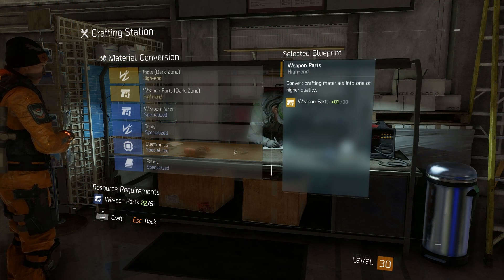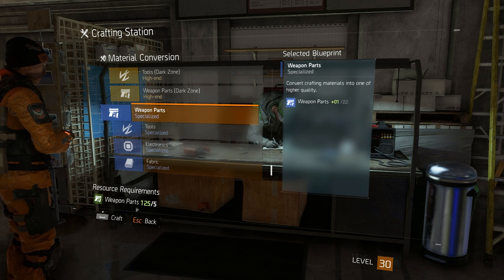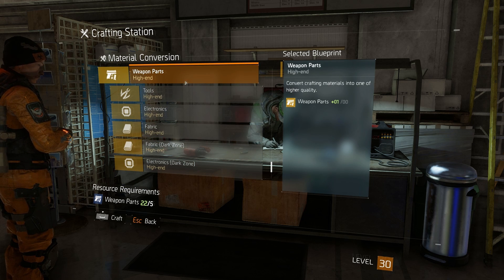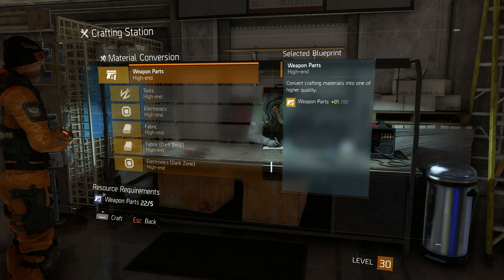Once you have all those green parts, if you don't want to level up your alt to get blue parts, you can come to the crafting station on your main character and craft the green parts into blue weapon parts. Once you have all the rare parts you can proceed further and craft legendary yellow weapon parts, which require blue weapon parts.